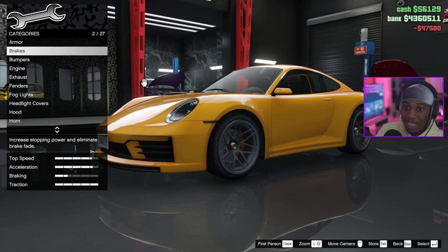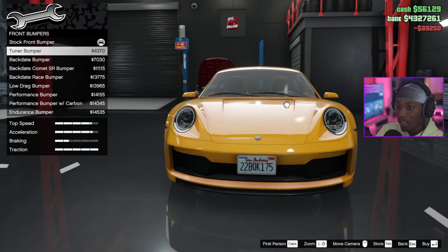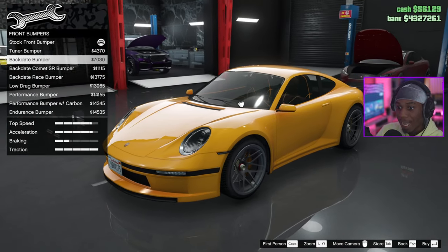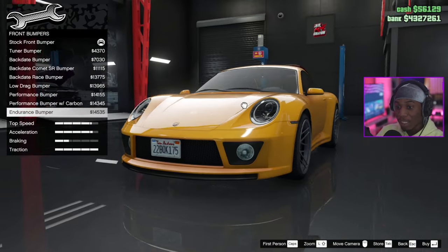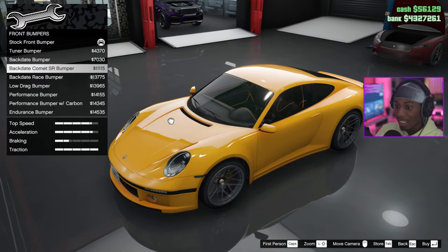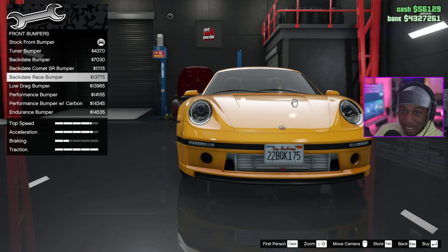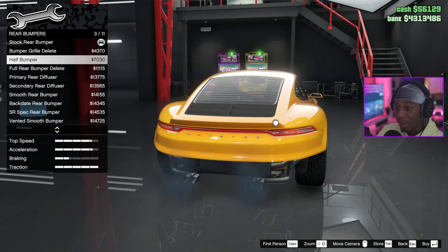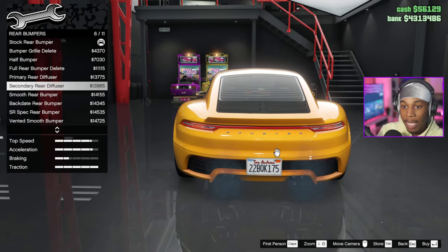I'm going full armor — last pursuit race I did was not the business. Let's see what we got for the bumpers. Looks like we got a lot of customization here. They got the classic backdate bumper, so we can keep it with the modern street look or give it the classy look. Going with the intercooler backdate race bumper. Rear bumpers here looking a little cyberpunk-ish.